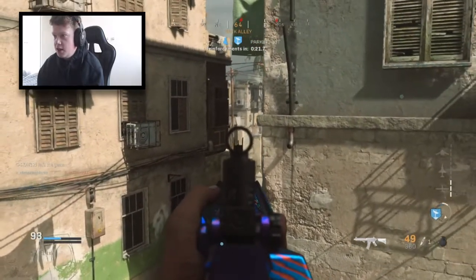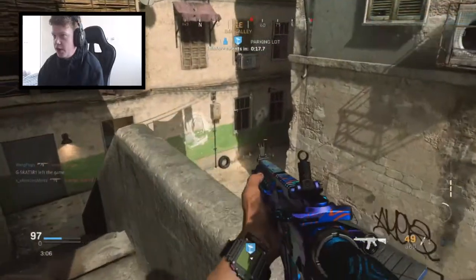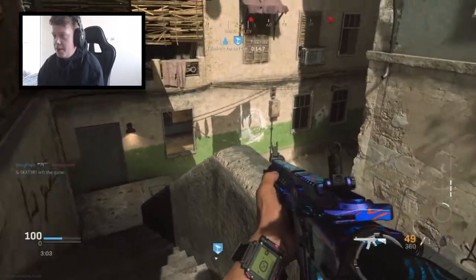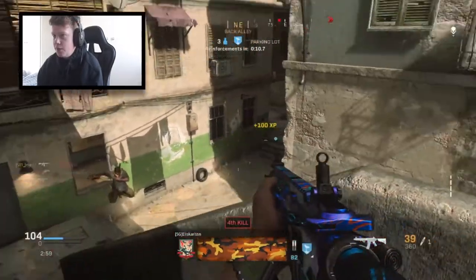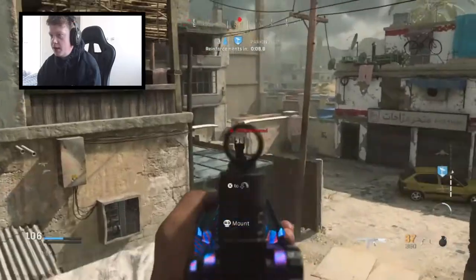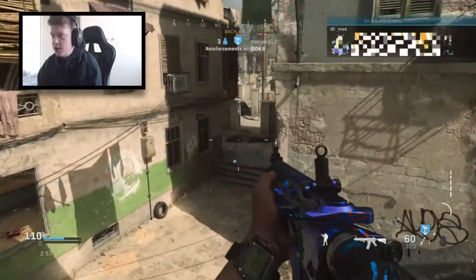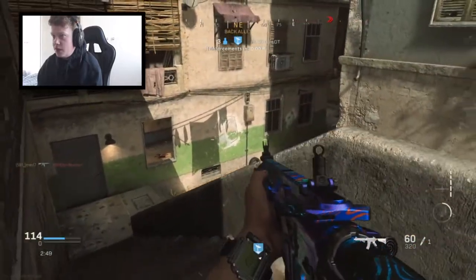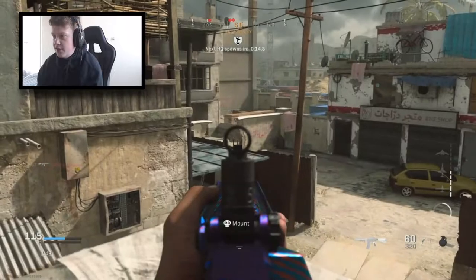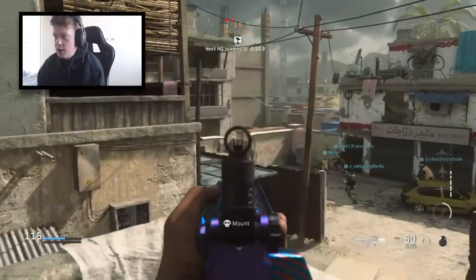We seem to be dominating right now — very quiet game. Headquarters can be a little bit quiet. Kill that kid — nice little one shot. Two kills away from the VTOL now, so let's try and get that in the bag. They're definitely coming over from construction, but there's a team pushing that way so I don't want to go that way. Hopefully I can just keep it under control. One kill off a VTOL now — let's see if we can secure this.